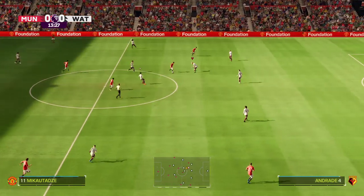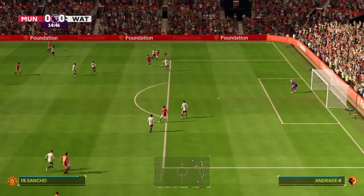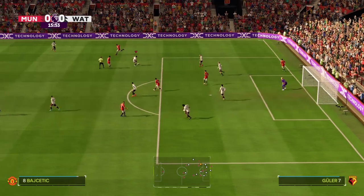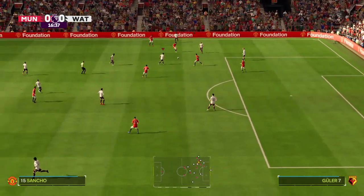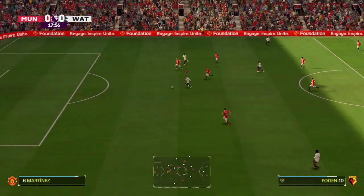George Mikautadze — how can he take them on and beat them? Sancho — an element of risk there, but he's won the ball. The fans are going mad here; they think that was a penalty. Pedro trying to open them up — nice looking move.